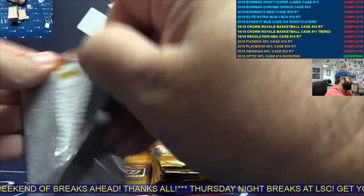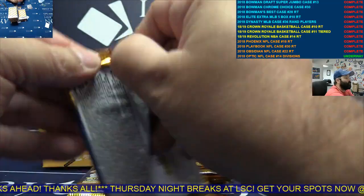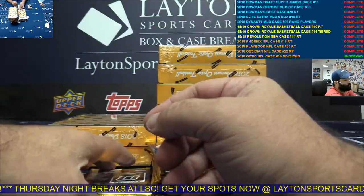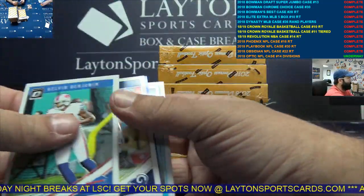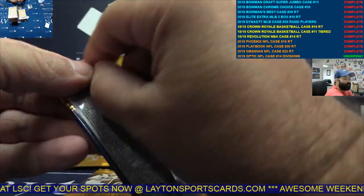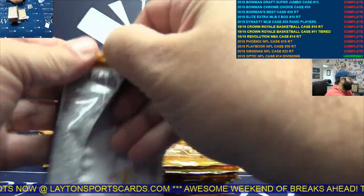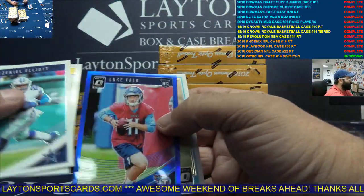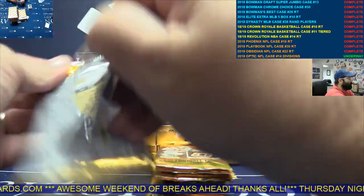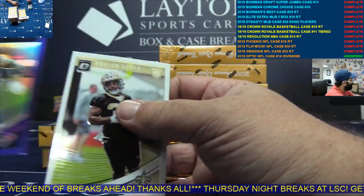Orange Joe Mixon, AFC North. Dark Blue Marquise Goodwin, NFC West. Silver Marchand. Dark Blue Luke Falk, AFC South. Dark Blue J.J. Watt, AFC South.